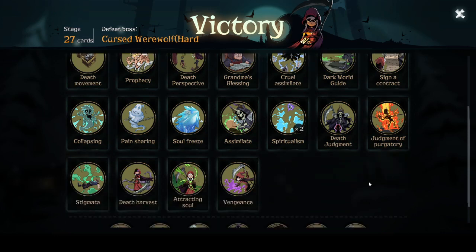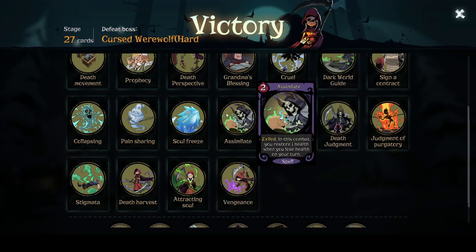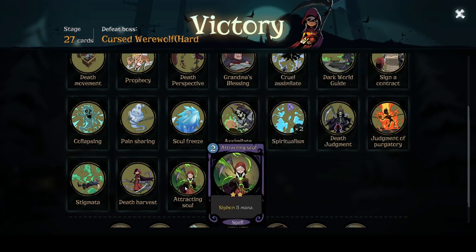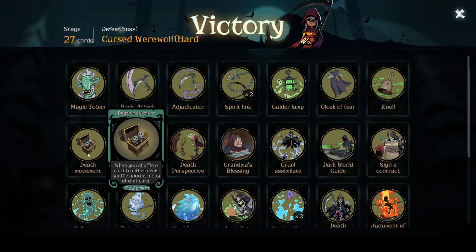You will want to make sure that you stack low-cost siphon cards such as Attracting Soul and Spiritualism. Assimilate is nice as well. Remember, any two-cost card that you put in will vie for Nell's attention. And just in case you have any issues, a prophecy to make sure you get the Nells out of your deck and into your hand after you've done your Death Movement copy — well, that's all the better. If you've enjoyed this, let me know. I am Nidinoski, and as always, have fun.